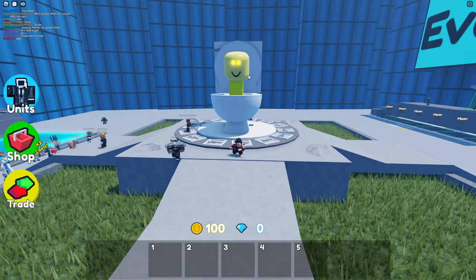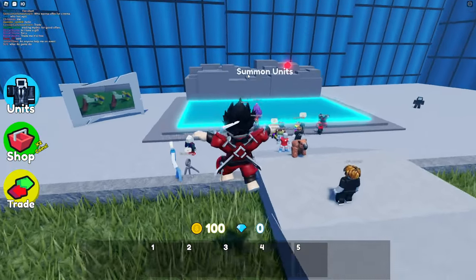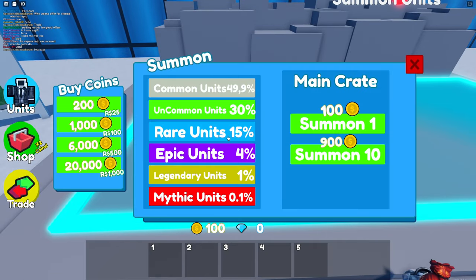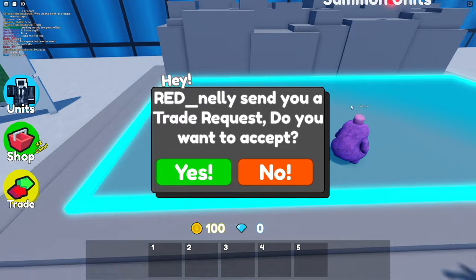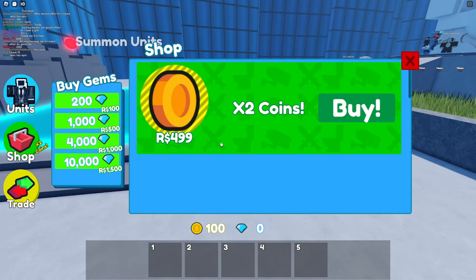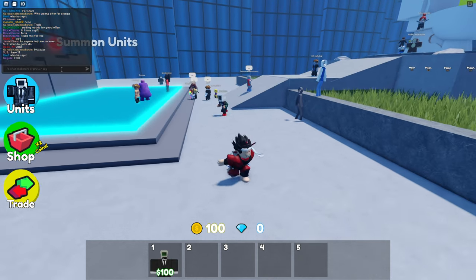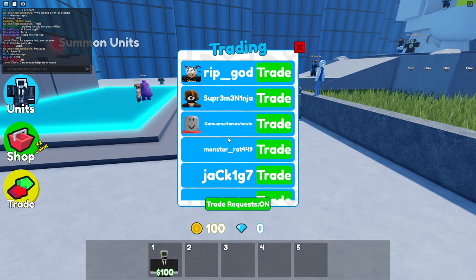They got the golden toilet — let's just go to summon units and see what we can get. You got mythic units, you got a bunch of coins that you can buy. We have trading and a shop where you can buy coins and also units. We equip one — there you go.